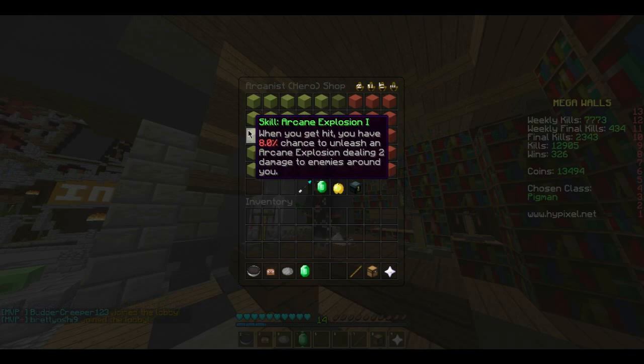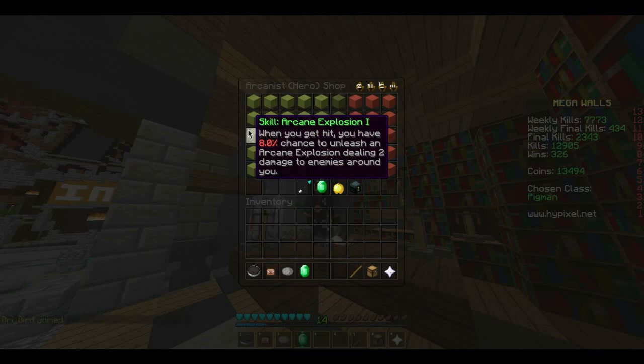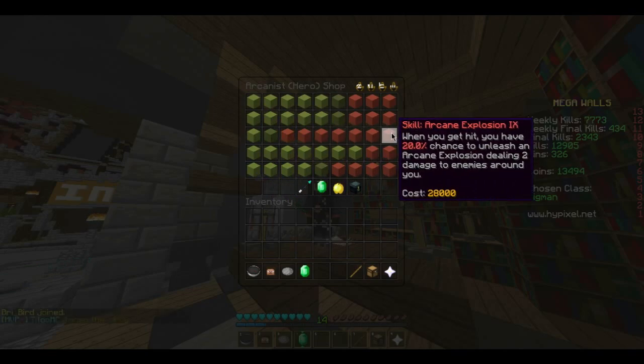Its other skill is Arcane Explosion. When you get hit, you have an 8% chance to unleash an explosion dealing 2 true damage to enemies around you. That increases all the way up to 20%.